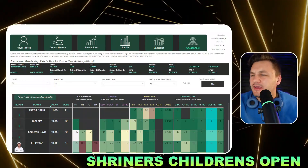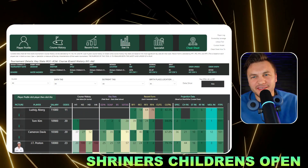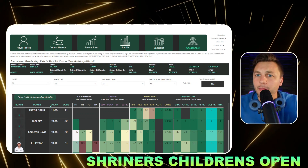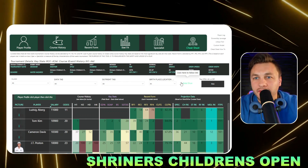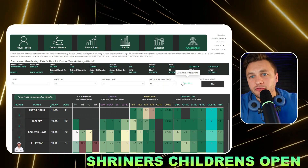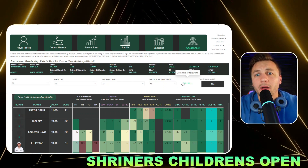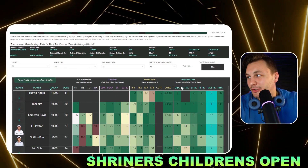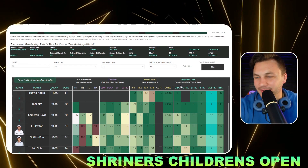Welcome back to another PGA DFS video. I'll be touching on the core plays and best bets for the Shriners Children's Open. I'm slightly changing up the content style for the fall series — making it quicker and faster. I'll be using the Nine-to-Five cheat sheet for data because DraftKings and even the PGA Tour are behind on their data, and sadly the golf world doesn't even care about it, so this is more up to date than both those sites.